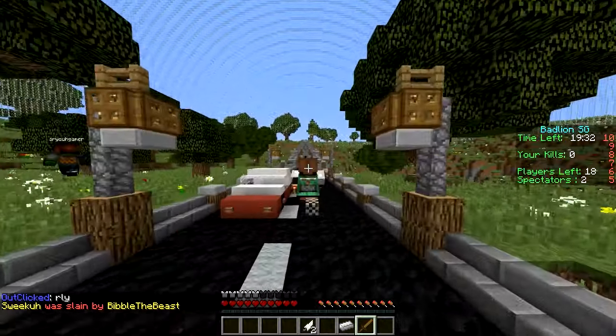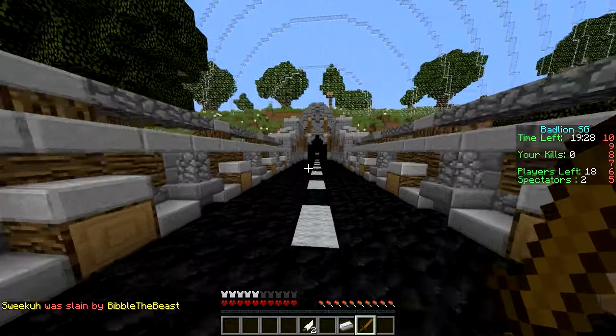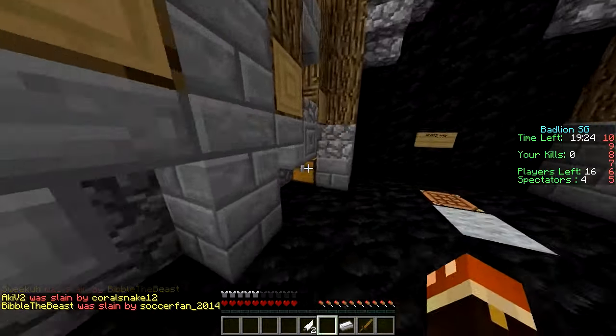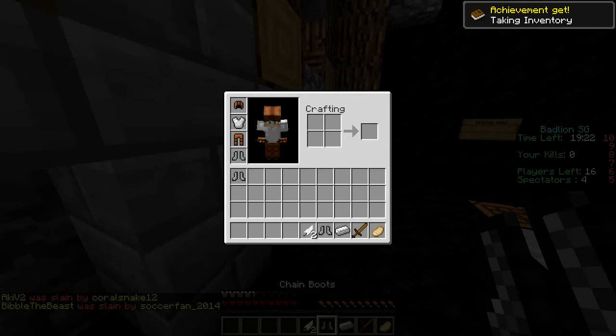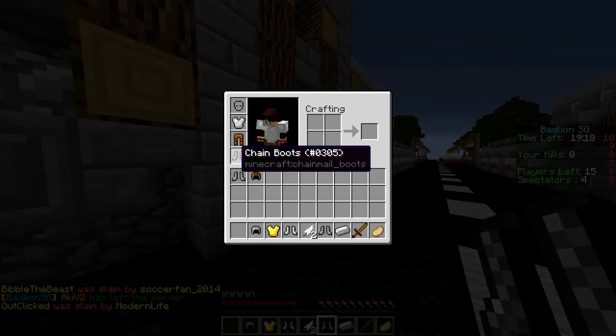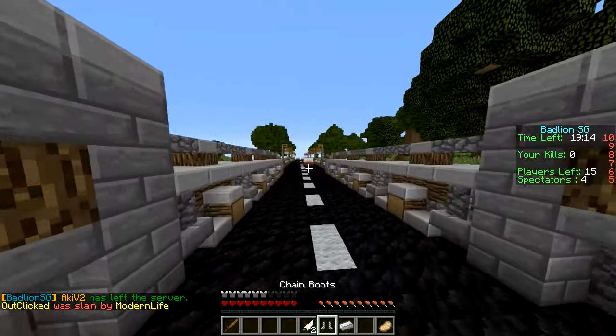Is he gonna come after us? No, he's just gonna leave us alone. Are we being followed? Yeah, we are. Okay, we gotta hurry and get these tier twos before these guys come in for us. What do we got on this first one? Chain boots — we already have those. What do we have on this next one? Iron boots, chain helmet — I will take that, definitely. Alright, so we're not looking too bad yet.